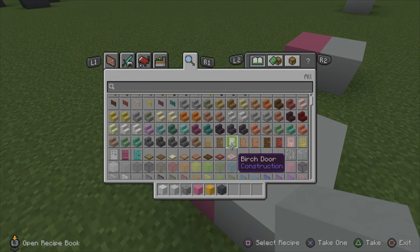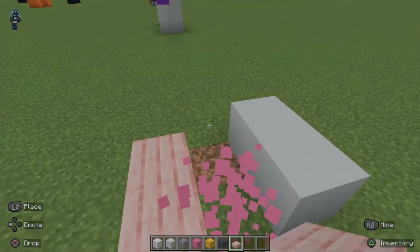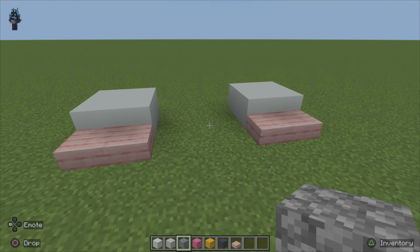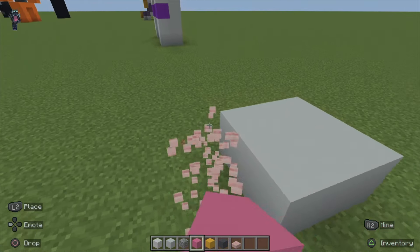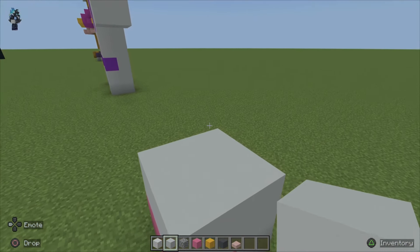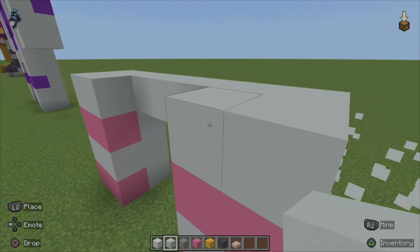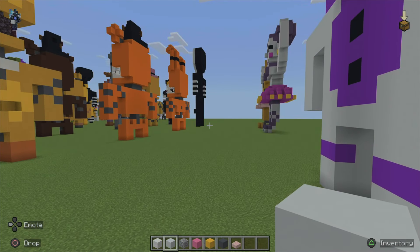Is there a pink slab I can use? Let's give Cherry Slab a go — it might be too bright, though. It might be too bright for my liking. We're gonna be sticking with these. I need to Google Funtime Foxy's design so then I know how to get it accurate.